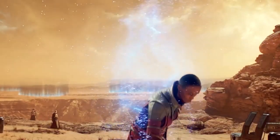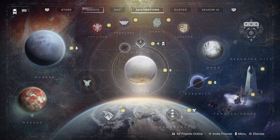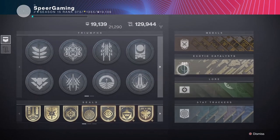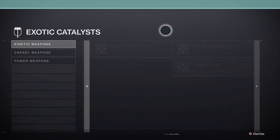The method to get all these catalysts is the same for all, but that doesn't mean they'll be easier to get. They can all be acquired through playlist activities — meaning Strikes, Crucible, or Gambit — as an end-of-activity reward. A pretty generic method, but the problem is there are a ton of other exotic catalysts you can get this way and there's no way to really target farm any of these.